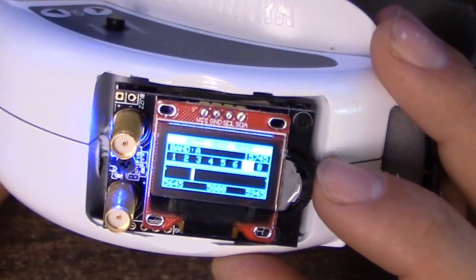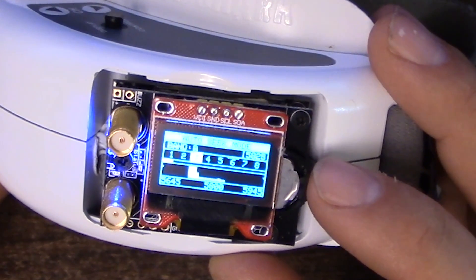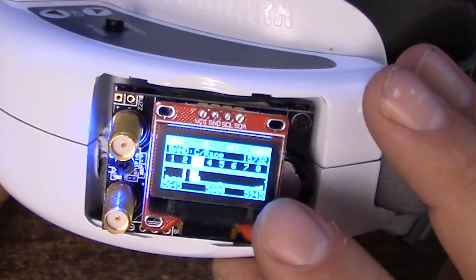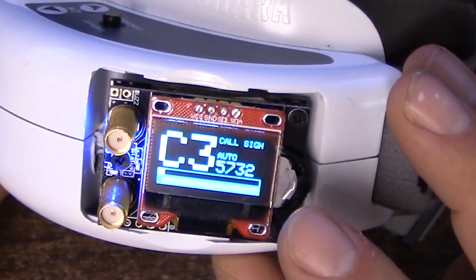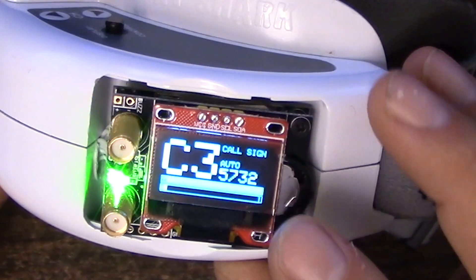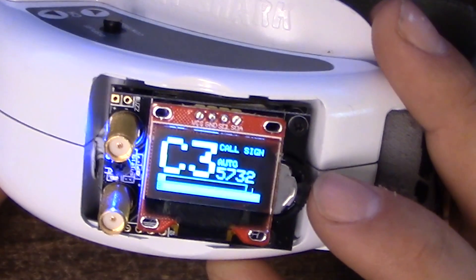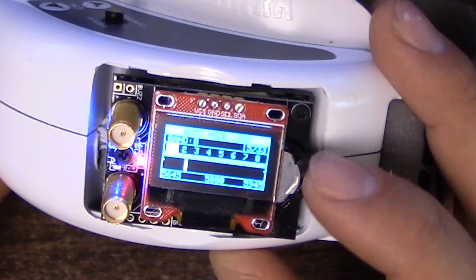We've got auto search, which searches for the next strongest channel — similar to spectate mode. As I press up, it'll search for the next strongest channel. This is useful, and I find myself using it more than I thought I would. With the LaForge, for example, you have a favorite channel set where you can preset the channels you know you're going to use. But if you're in an environment where you don't necessarily know what channels are in use, this is the easiest way to find a pilot on whatever channel they're on.